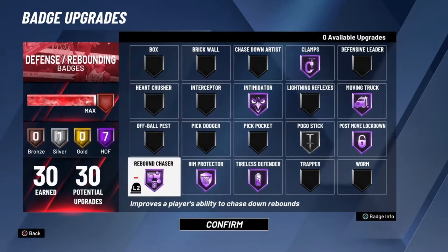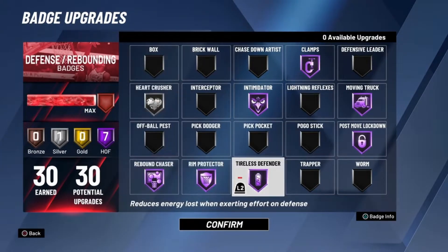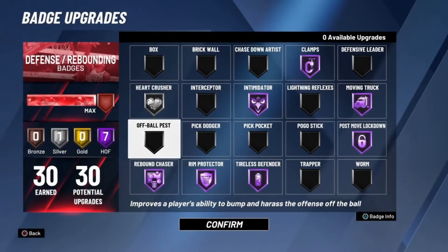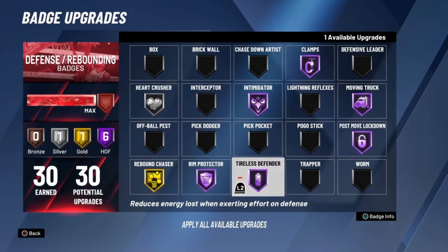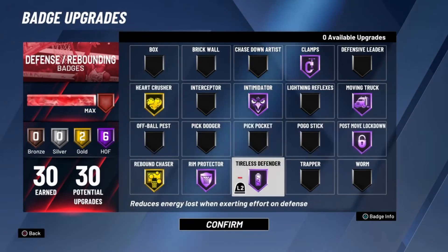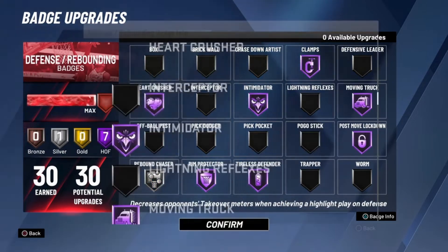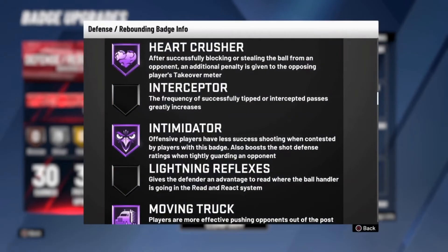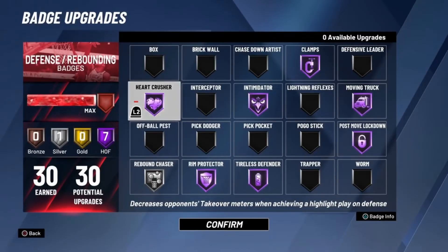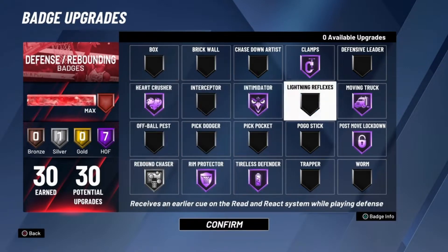Straight into today's video — there's a badge that I haven't really done a gameplay on yet: the Heart Crusher badge. What it does is whenever you get a steal or a block, it gives an additional penalty to the player you stole from or blocked, decreasing their takeover meter a lot more. In this game you're going to see a perfect example of that.